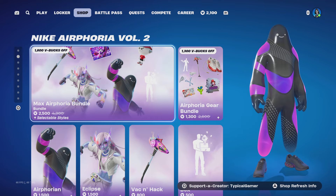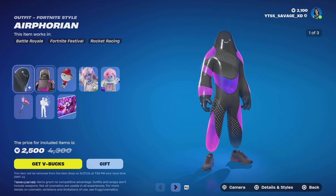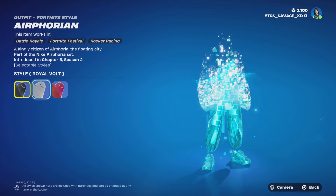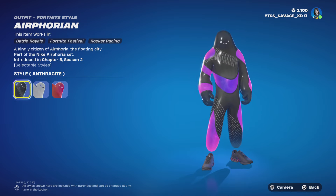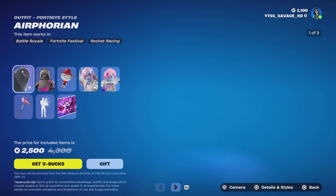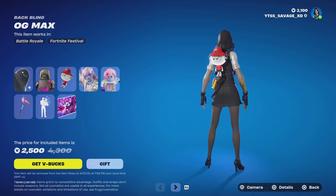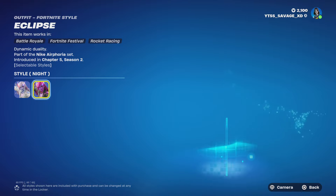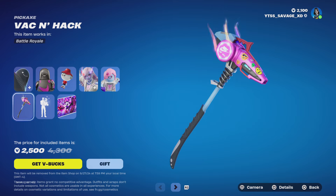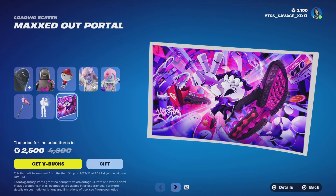We have a new Max Airphoria bundle. With this bundle, you get the Airphorian skin coming with three styles: Laser Orange, Royal Volt, and Anthracite. We get the OG Max backbling, no styles. The Eclipse skin with two styles — night and day. We also get the VAC and Hack pickaxe, no styles, the Fresh Out the Box emote, and a free loading screen — Maxed Out Portal.